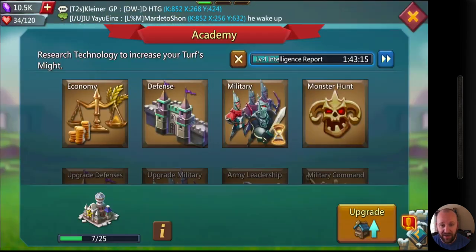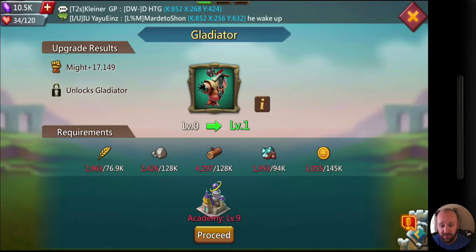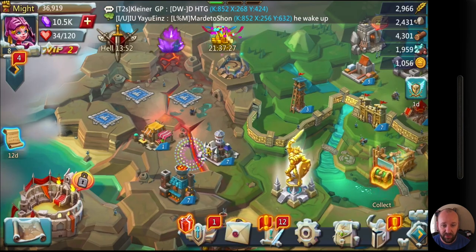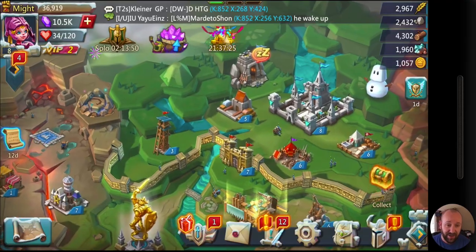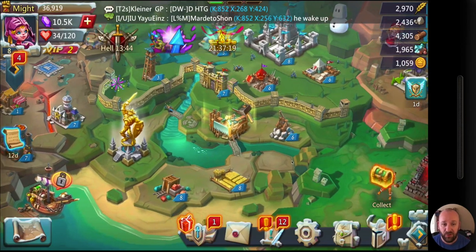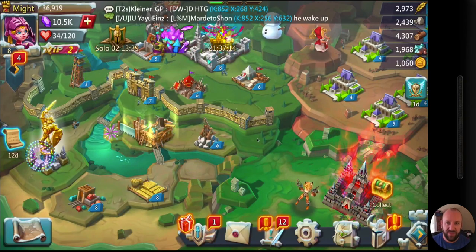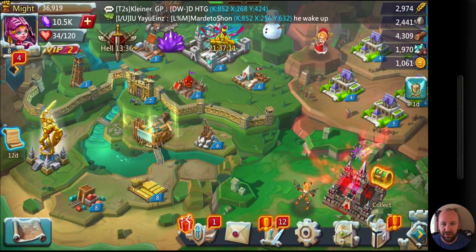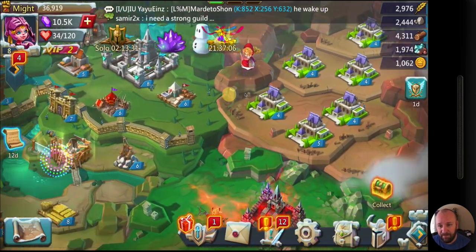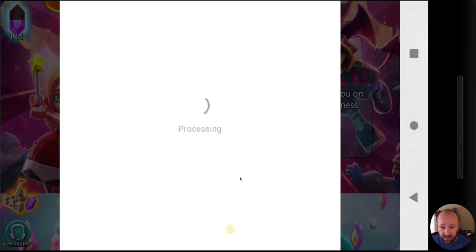Training speed-ups are specifically for training soldiers, research speed-ups for research, and then general speed-ups you can use on basically any of those things. For getting my castle where it needs to be — I need level 9 to get Tier 2 troops. I need Academy level 9, which requires Castle level 9, which requires Manor level 8, and so on. As you get bigger and closer to Castle 25, more upgrades are required across your entire turf.